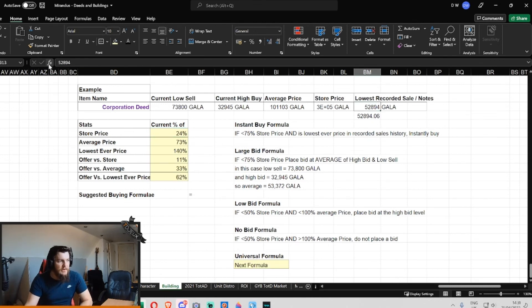As you can see, when I go forward to the higher value — if that one hadn't sold at 50,000 Gala, then the instant buy formula would just tell me to instantly buy. But given the data and the parameters I set here in the instant buy formula, it's just telling me to go to the next formula. So I'd have to create a formula now for the large bid, another one for the low bid, and one for no bid.